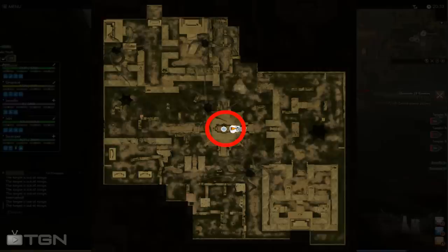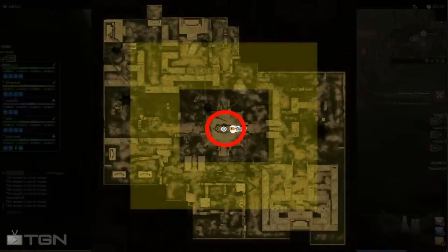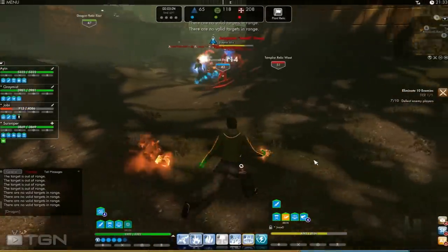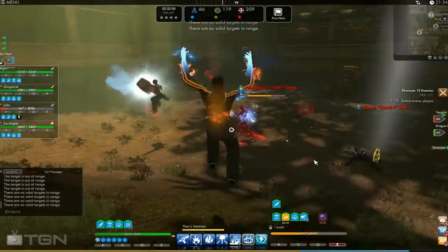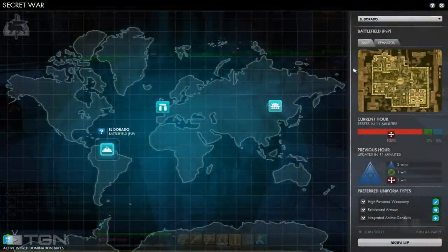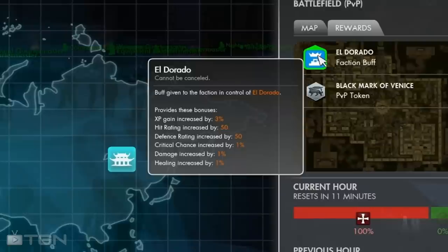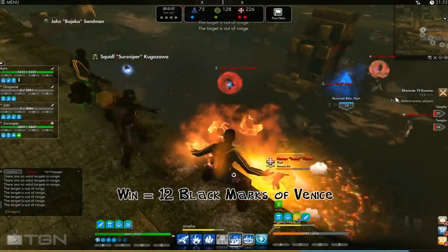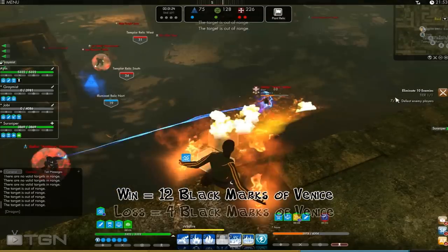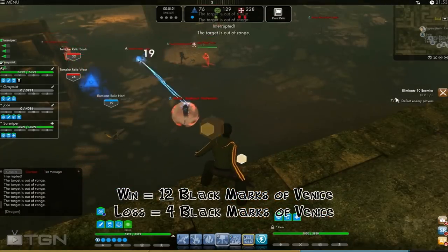All teams start in the center and the relic spawns on the outer edges. Your team must decide which relic to go for and which team to fight against as everybody rushes to grab a relic. Eldorado rewards better players with tokens which can be spent on really good gear. On top of that, the society with the most wins within the last hour will get a powerful buff for the entire society. This includes damage buffs, healing buffs, health buffs, and even XP gained. Eldorado awards the winning team with 12 Black Marks of Venice and losing teams 4 Black Marks of Venice. This battleground lasts for about 20 minutes.